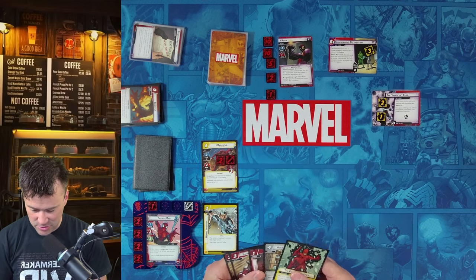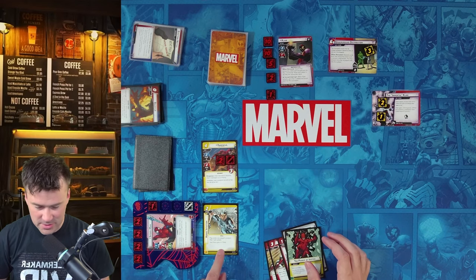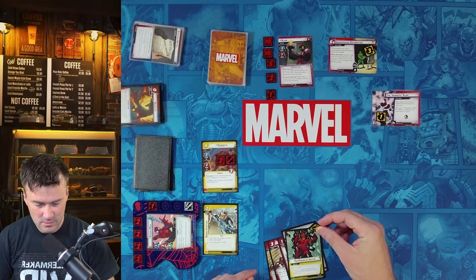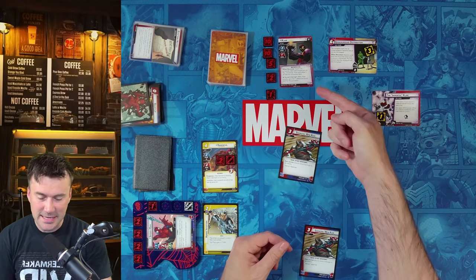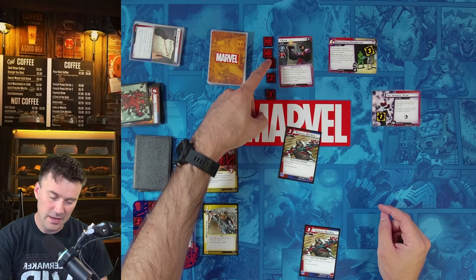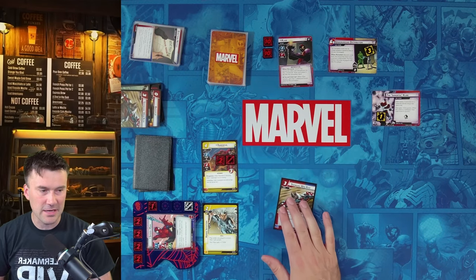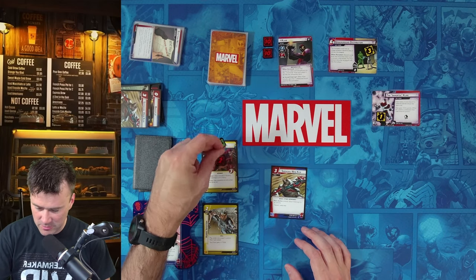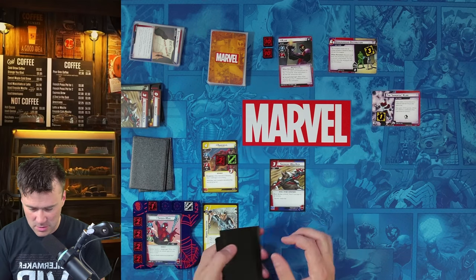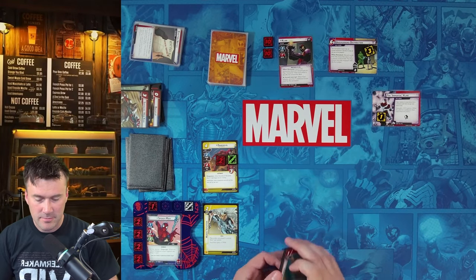Back to our turn. We exhaust Daredevil to thwart two off the main scheme, bringing it from five down to three. Then we exhaust Spider-Man to thwart two more, then throw away three cards to play Swinging Web Kick again for eight damage on Claw — bringing him from 28 down to 20 life. We hold one card back. We ready Spider-Man and Daredevil and draw back up to five cards.